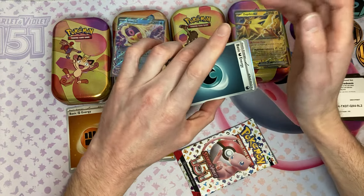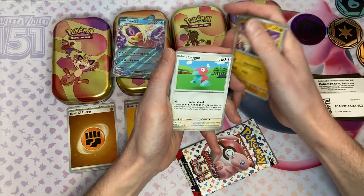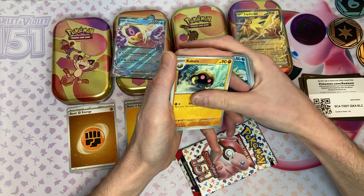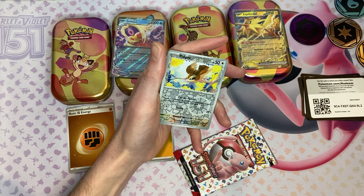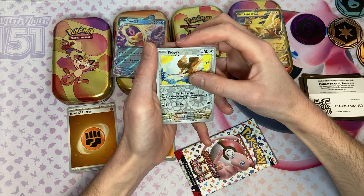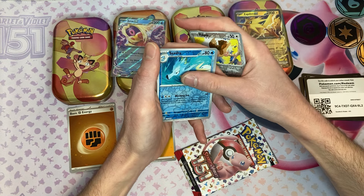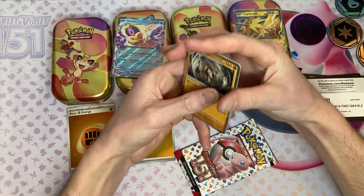Steel Energy, Dark Energy — come on, give me a hit. Give me a subset hit, full art, ultimate heart, gold card, illustrator rare, secret rare, whatever you want to call it. Reverse Holo Seadra, and a Holo Kabuto. I don't even know if I want to open up this next pack — I feel like if I open it now it's going to be an awful hit.